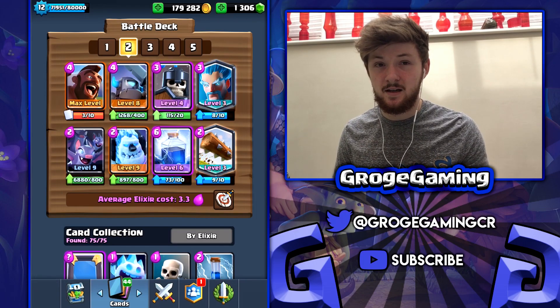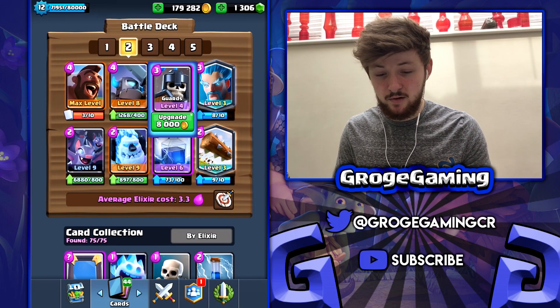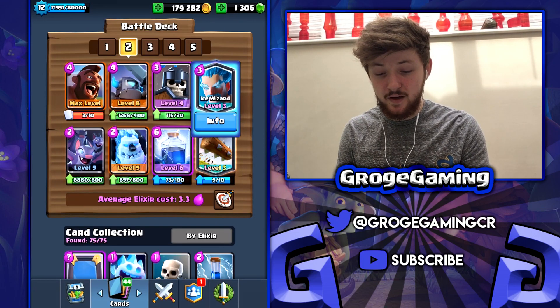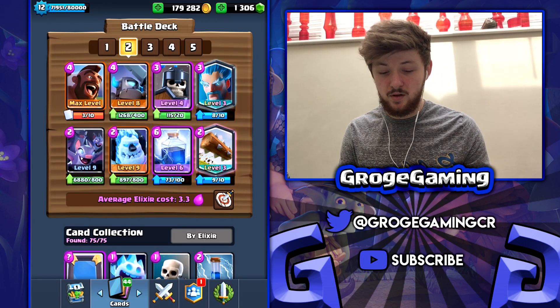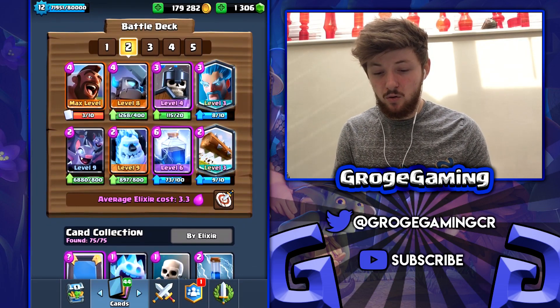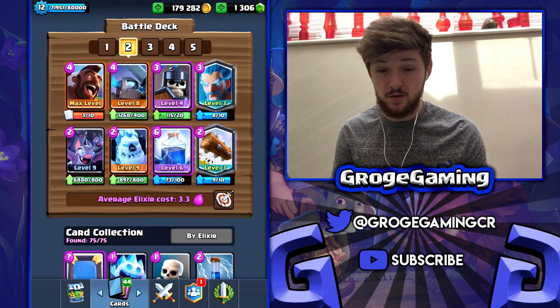Moving on, we've got a Hog cycle deck — it's not quite a cycle deck, it's a bit expensive, but it's a really strong Hog deck with Lightning. You've got Guards in there which is a bit different, and they're really good against the current meta. Bats are in there too for a bit of air defense. You could probably throw in a Mega Minion or Princess instead of Guards. This is a strong Hog deck that you want to be using.